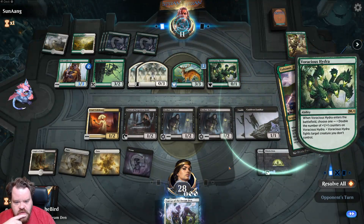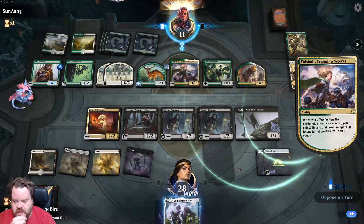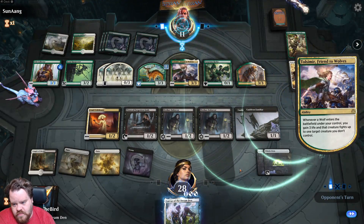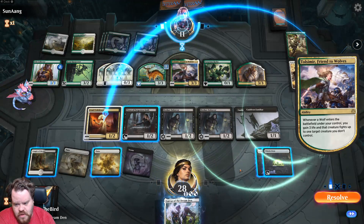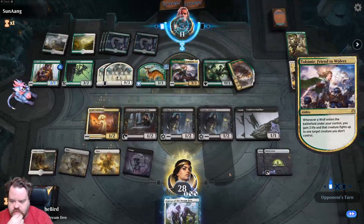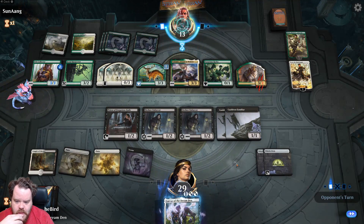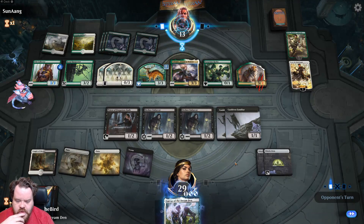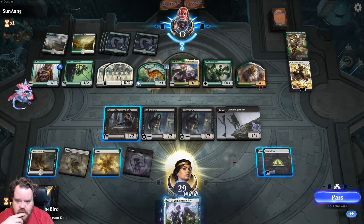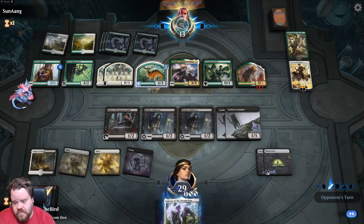They got Voracious Hydra — that sucks. That's what they got. What are you gonna fight though? If we get another land we can play it this turn; if not, we can't. Pass to attackers.